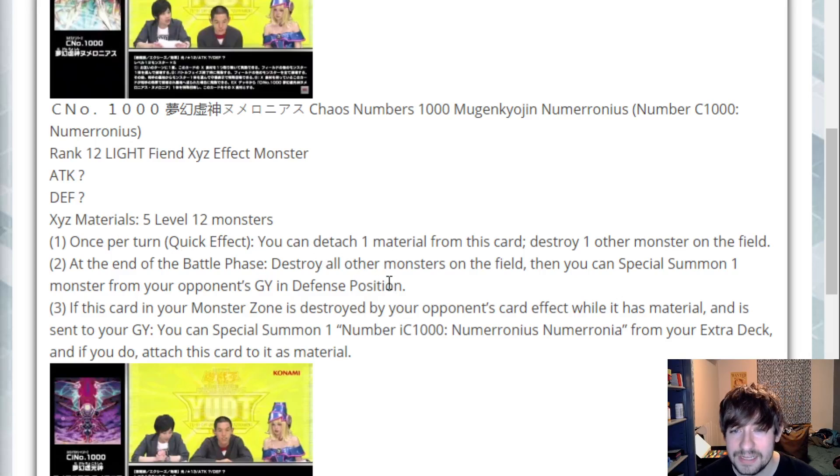Once per turn as a quick effect, you can detach one exceed material from this card to destroy one monster on the field — any monster, face up or face down. Quick effect, I like it, that's pretty good. Second effect: at the end of the battle phase, destroy all other monsters on the field, then you can special summon one monster from your opponent's graveyard in defense position. Also interesting. He has question mark stats but no effect that changes his stats, so he's just going to be at zero. Making it through your opponent's battle phase does not seem very likely, although you can pop a monster. If your opponent's only able to put one monster on the field, you pop it, they can't clear him in the battle phase.